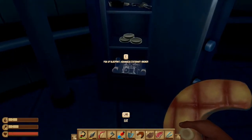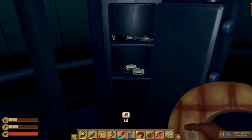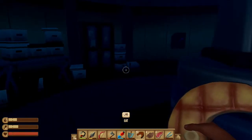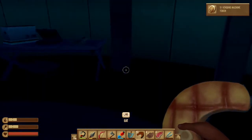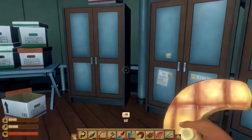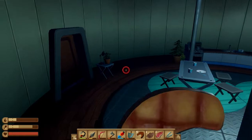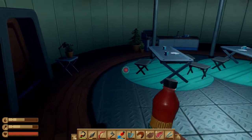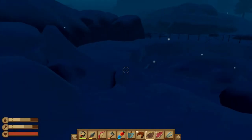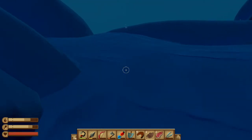Advanced stationary anchor! Who's this — Selene key. Okay. So something tells me we gotta go somewhere else, and that something being that I only have one key. Gotta eat, drink. Let's see if I go up here — is there anything? I know how this game is. No, it doesn't look like it.